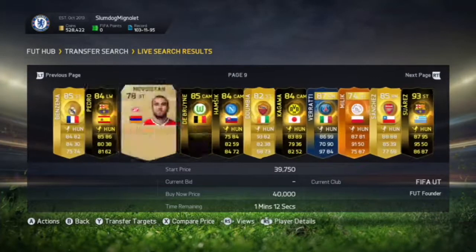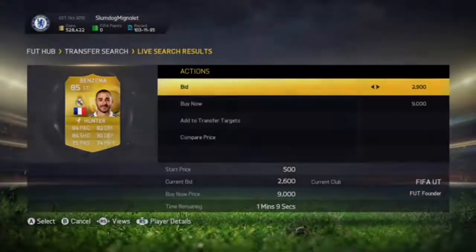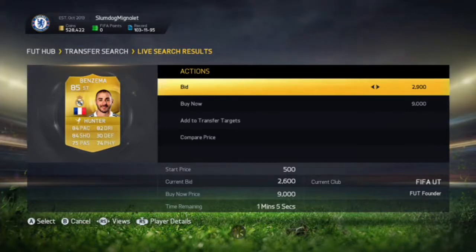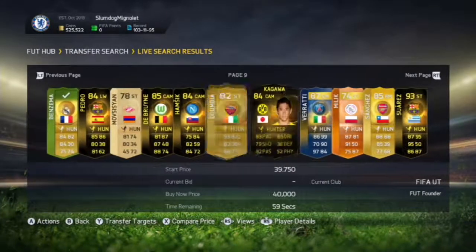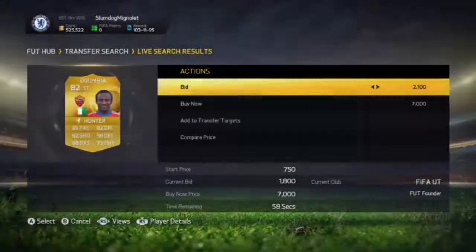Here we go — Benzema pops up. We'll put a 2.9k bid on that. Remember, his cheapest buy-now is about 4,100 coins, so we know we can make about 1.2k profit on each card.